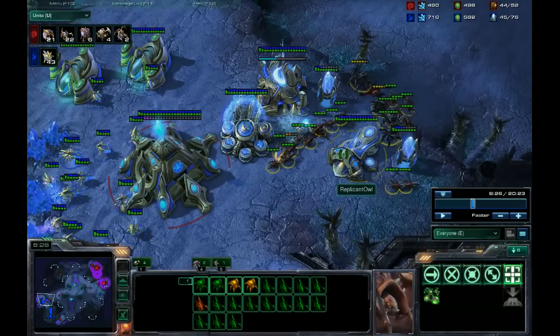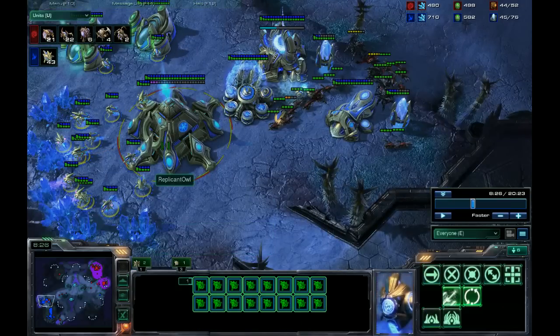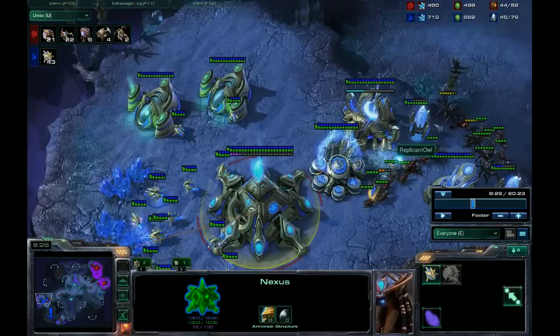We'll look at what the Zerg player is doing in terms of switching targets fairly constantly, not necessarily prioritizing the best targets. He ends up leaving a lot of things almost dead but not really dead. If you're a little more focused with your attack, it almost doesn't matter if you're right or wrong as much as that you're committed. So if you decide to start attacking something, finish that thing. Don't blindly move from one thing to another. If you decide you're going to go for the nexus, get the nexus. If you decide you're going for the probes, get the probes — don't start with one then switch to another.